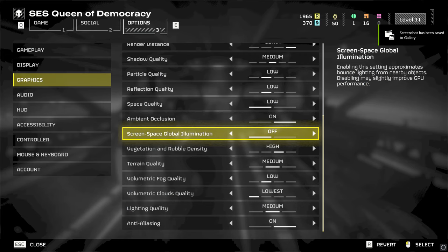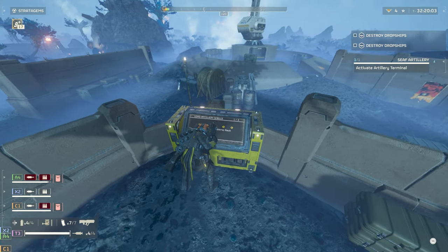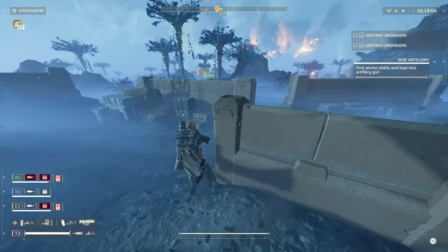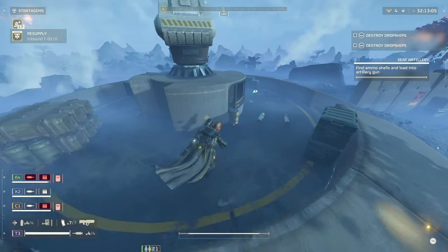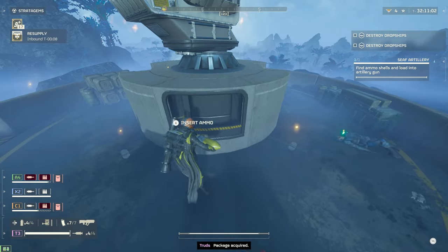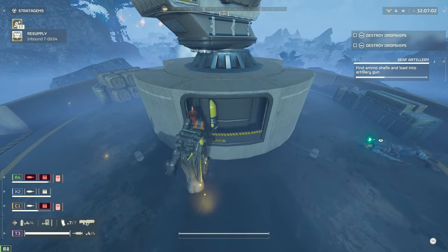Screen Space Global Illumination adds bounced lighting effects and enhances indirect lights, only affecting objects rendered on your screen. The visual difference is quite hard to notice when it's turned on. You can save about 4% performance-wise by having it turned off, so that's what I recommend, as its impact during normal gameplay isn't going to be noticed.